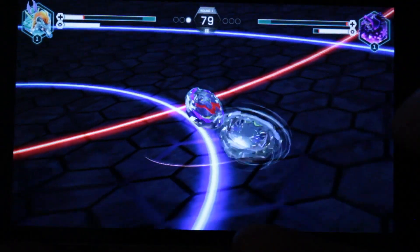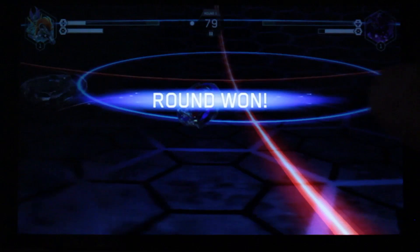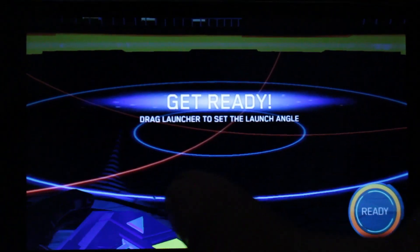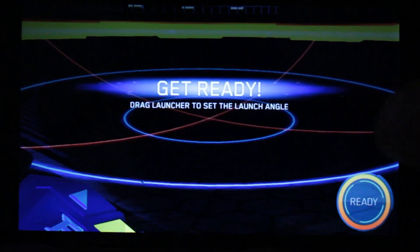If you tap this little thing here, you get a little attack that you can use. And I won that round! Here's round two. The point system — as Jakarta told me — burst gets you two points and a sleep out gets you one point.